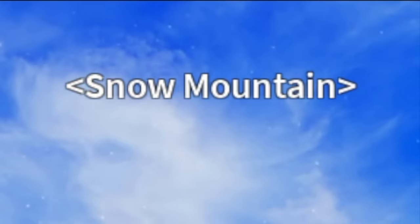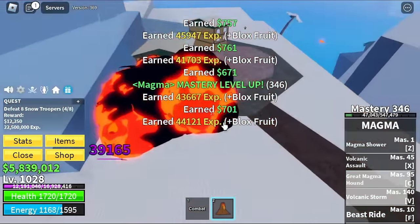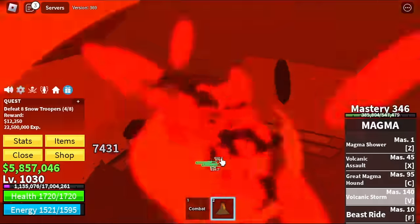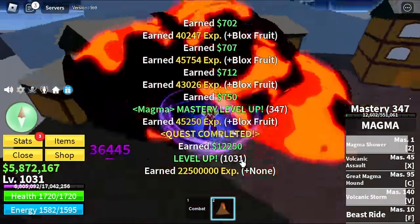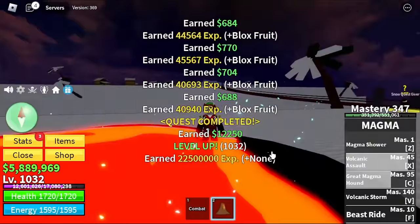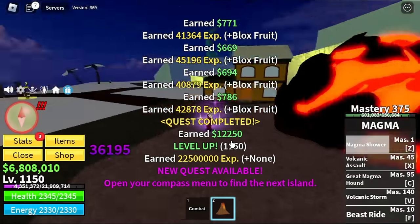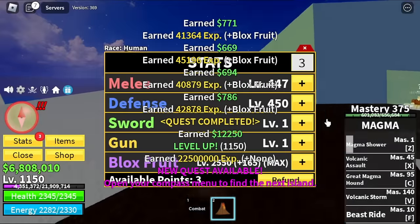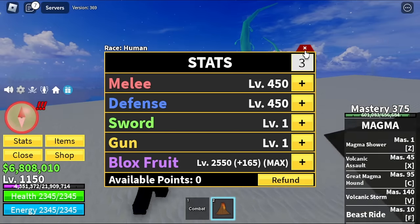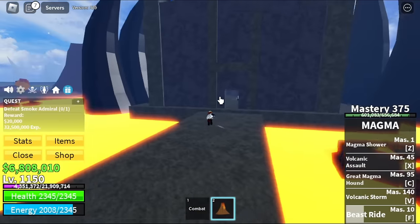Snow Mountains — the target here is the Snow Troopers. You need to defeat 8 of them, so use your Z and V — that's it. Very easy. We're gonna take advantage of these mobs because on the hot and cold area, they're so far away and some can damage you. Target level here is 1150. We've already reached max Blox Fruit stats, so now time to focus on defense and some melee. At 1150, hot and cold — target here is the Smoke Admiral. Guys, you can defeat this boss in less than 10 seconds — yes, I timed it.